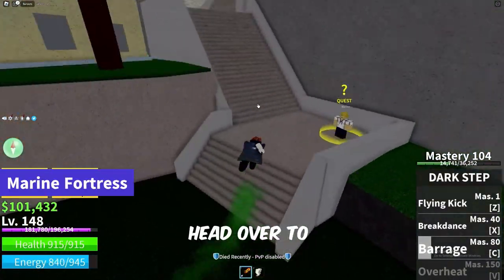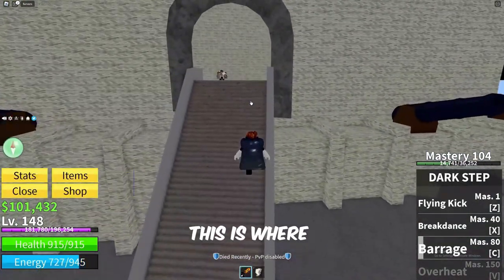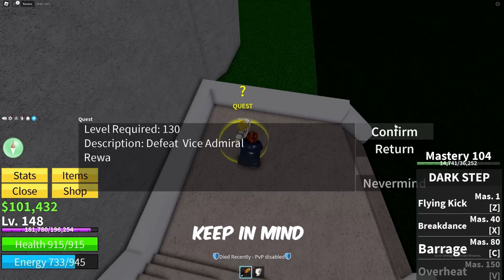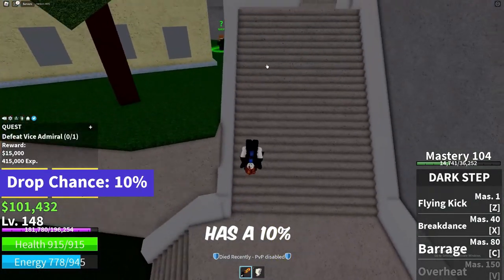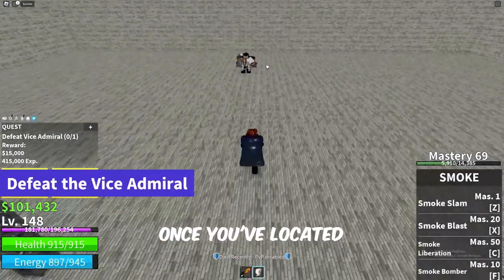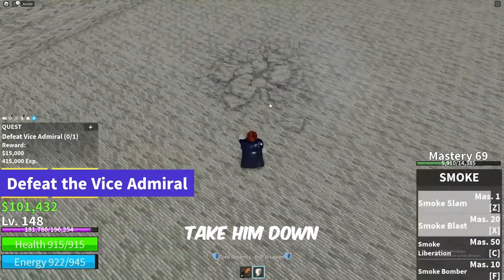To begin this process, head over to the Marine Fortress. This is where you'll find the Vice Admiral, who drops the Vice Admiral's Coat. Keep in mind that this coat has a 10% drop chance, so we'll be optimizing our approach to increase our odds. Once you've located the Vice Admiral, take him down in battle.